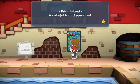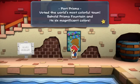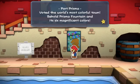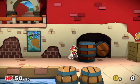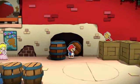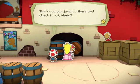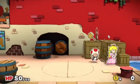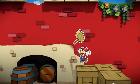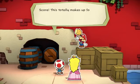Prism Island - a colorful island paradise. Port Prisma, voted the world's most colorful town. Behold Prisma Fountain and its six magnificent colors. There's another barrel - oh, there's a hammer! Looks like there's something up on that box. Think you can jump up there and check it out, Mario? First you jump on the little box, then the big box, and then you pick up the hammer. Yes, I got a hammer! Score.